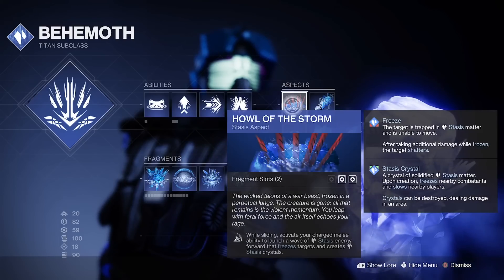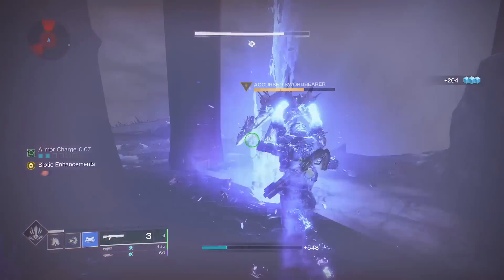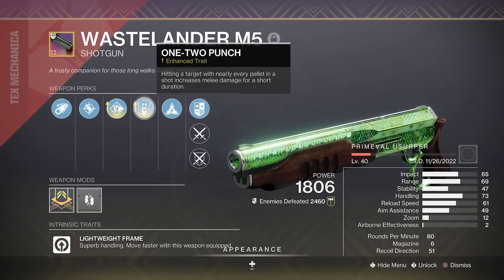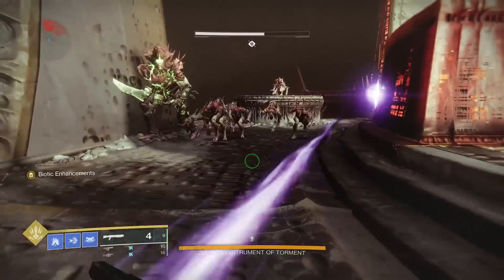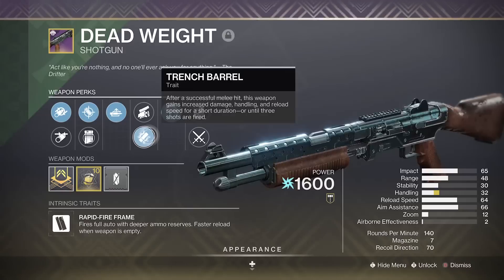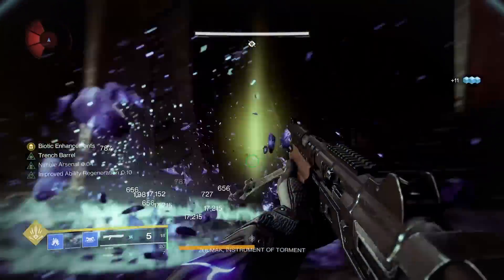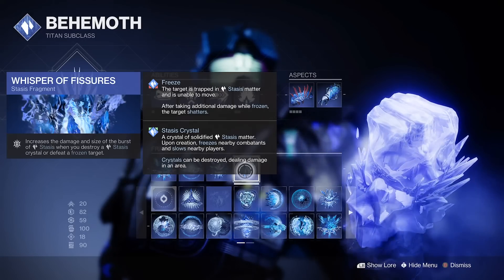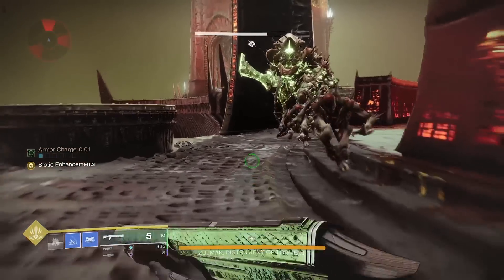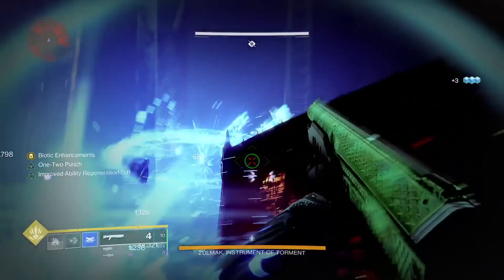Our first aspect is Howl of the Storm. Whilst sliding, activate your charge melee ability to launch a wave of stasis energy forward that freezes targets and creates stasis crystals. You can pair this perk with 1-2 Punch and it will actually increase the damage the crystal shatter does. I equally like the perk Trench Barrel as we can freeze that target then deliver 50% more weapon damage. Whisper of Fishes works across our super, grenade and Howl of the Storm - this increases the damage and size of the burst of the stasis when you destroy crystals or defeat a frozen target.